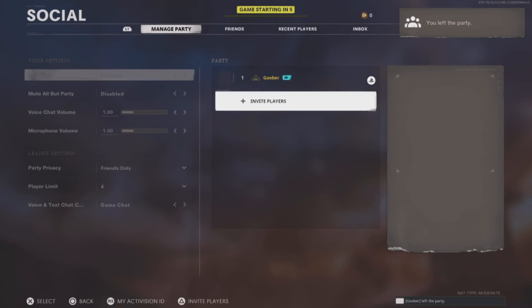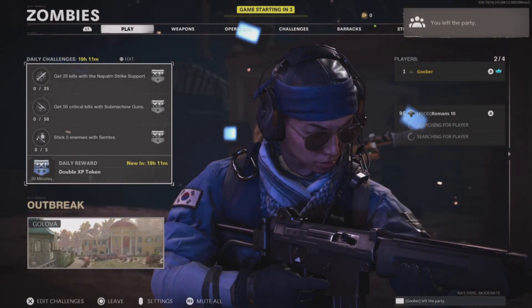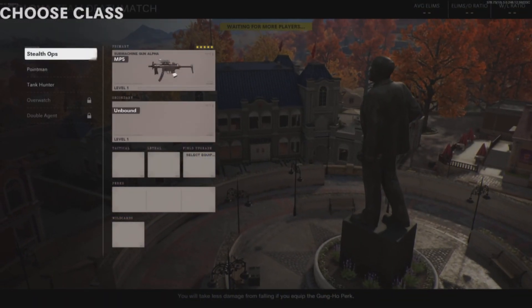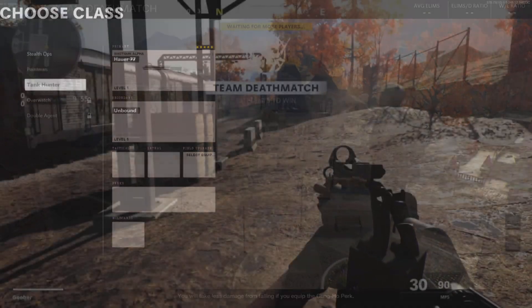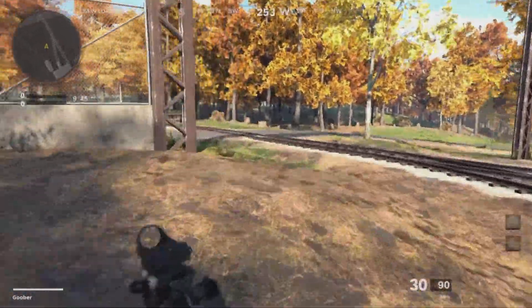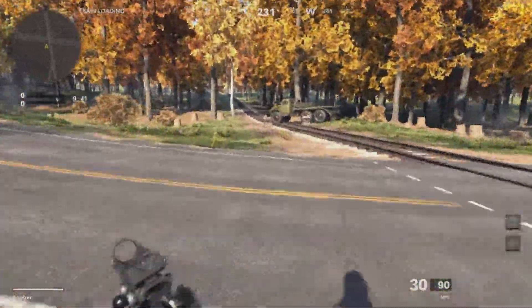Now just let the game load in. If you can create a class, then put on any weapon that you want to level up. You will also want to have a grenade as your lethal. Once the timer hits 950, you and your friend can kill yourselves to spawn in the middle of the map.